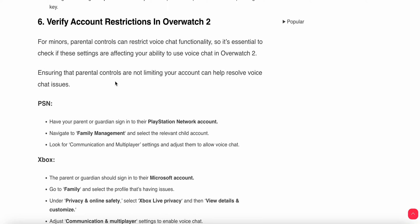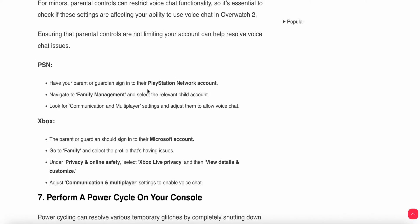The sixth option is to verify account restrictions in Overwatch 2. For minors, parental controls can restrict voice chat functionality, so it is essential to check if these settings are affecting your ability to use voice chat. For PS5, have a parent or guardian sign into the PlayStation Network account, navigate to Family Management, select the relevant child account, and look for Communication and Multiplayer settings. Adjust them to allow voice chat.